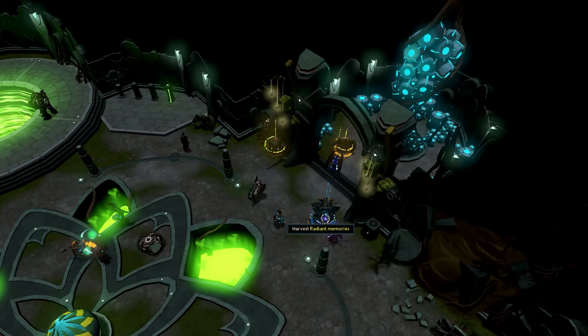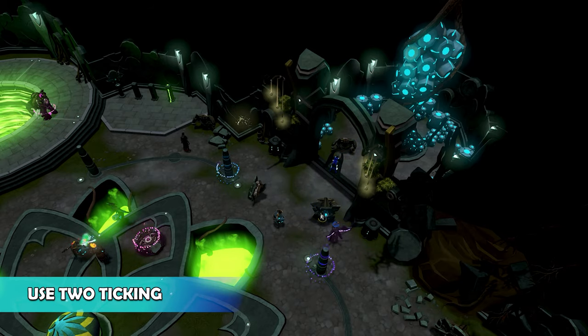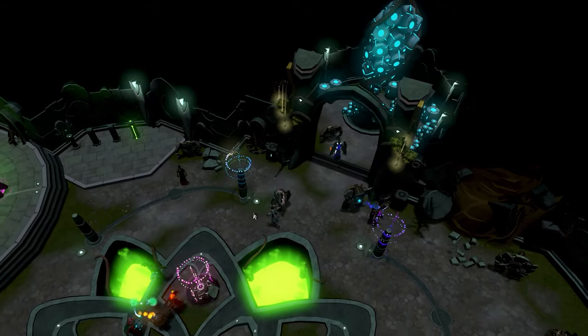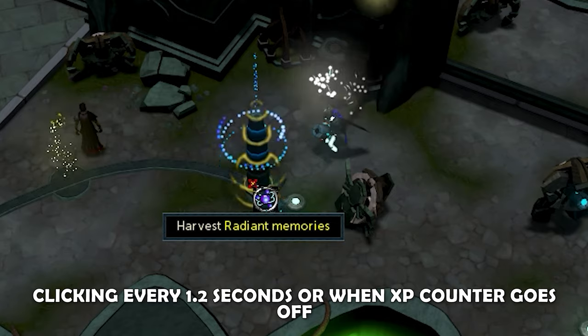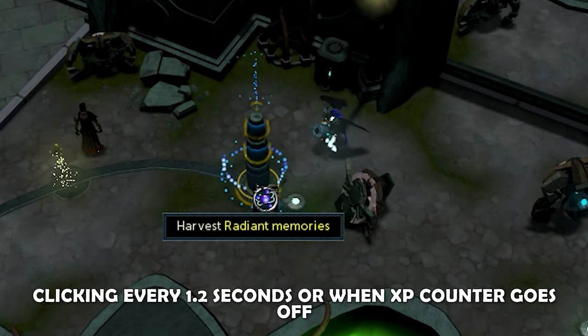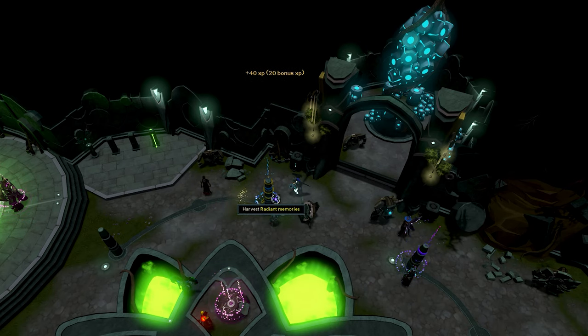The final thing you can do to get some serious XP gains while in the Hall of Memories is to use two-ticking. I'll make a video about this later, but the easiest way to explain it is basically clicking every 1.2 seconds, or clicking at the same time the XP counter goes off. This will literally cut the harvest time in half, essentially doubling your XP per hour. It takes a lot of practice to get this down, so don't get too flustered if you keep messing up.